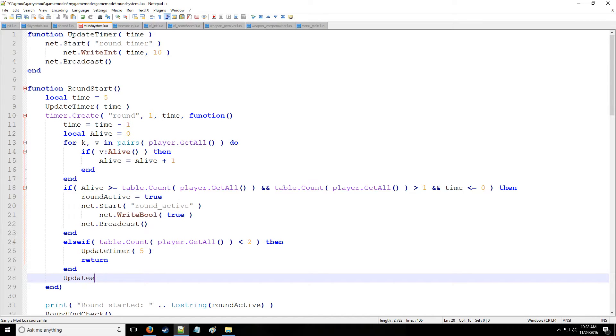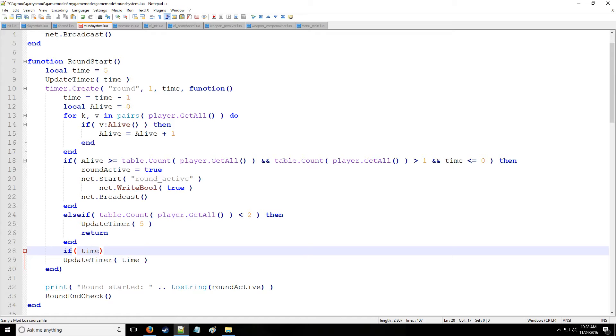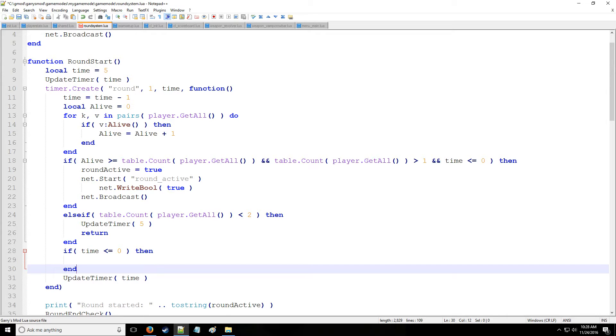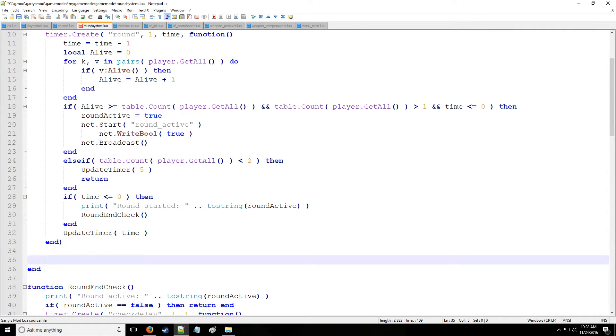So we're going to update the timer otherwise to whatever time is. We have one more thing — we need to actually put an if statement checking if time is less than or equal to zero in the instance that there were enough players. Then we're going to say the round has actually started, and we're going to do a round end check just as a failsafe.